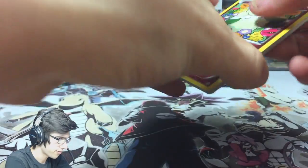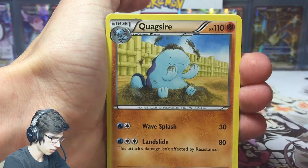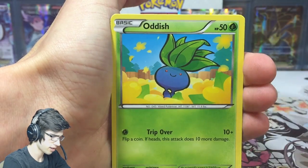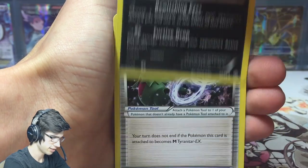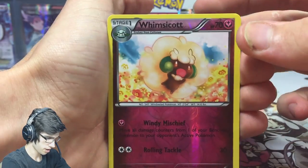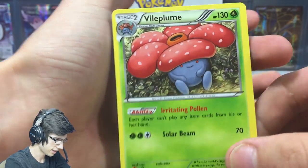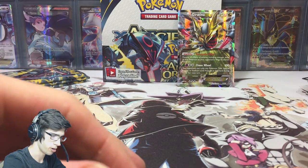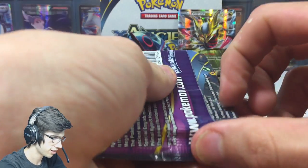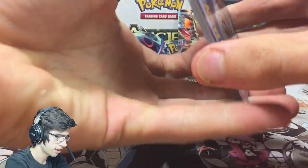Pack number five, maybe something like that. We've got Wagsire, Golduck, Ralts, Oddish, Metang, Sableye, Tyranitar Spirit Link, Whimsicott reverse, and Fletchling with Solar Beam — powerful move, but the Pokemon itself is just not quite as powerful. Nothing against Fletchling though.